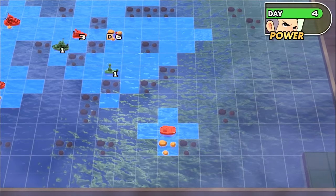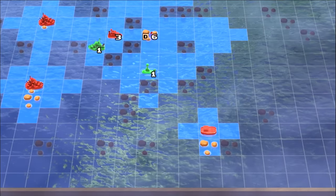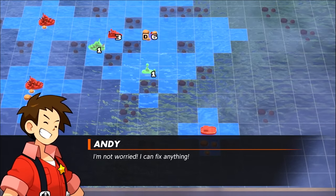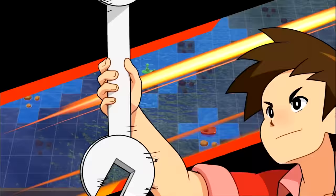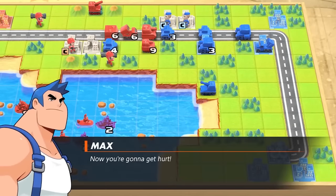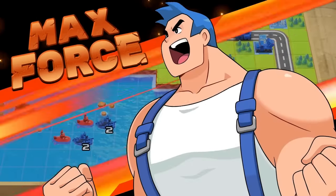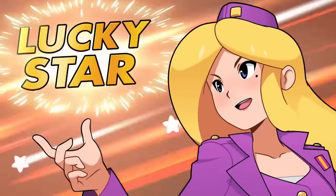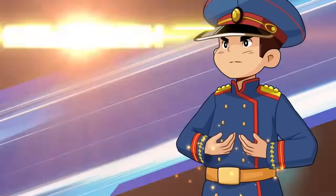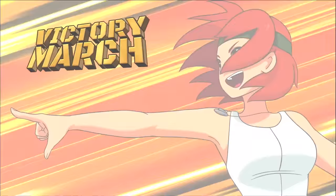Each CO has their own specialty when building armies, as well as a unique power that can help turn the tide in combat. The spirited but inexperienced Andy is well-rounded with no bonuses or penalties, but has the ability to restore health to his units with his Hyper Repair Power. Meanwhile, the straightforward and brawny Max gives a power boost to all direct damage units, while his indirect units like artillery or rockets suffer a penalty to their maximum range. Advance Wars 2 adds new depth by including Super CO powers, which often add utility effects such as refilling units' ammunition and fuel, or increasing vision range in the fog of war.